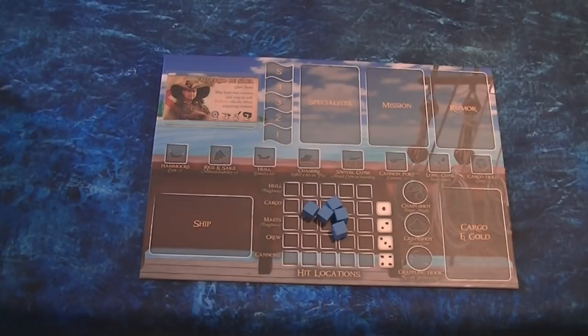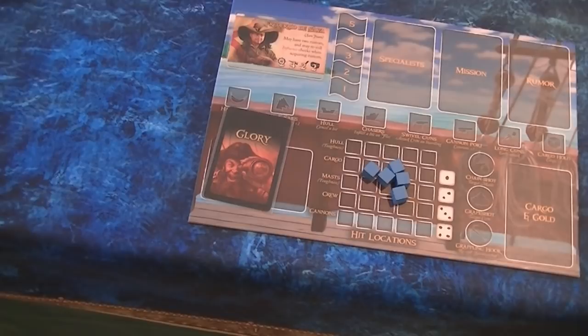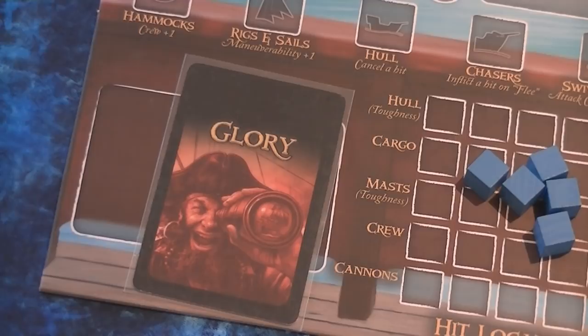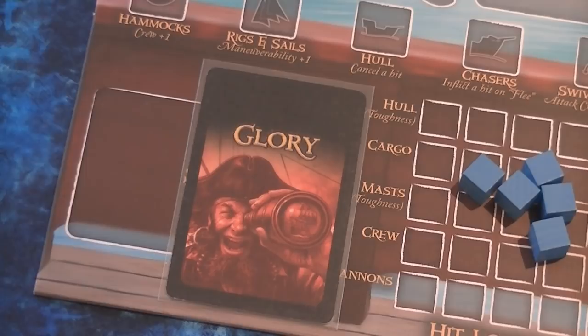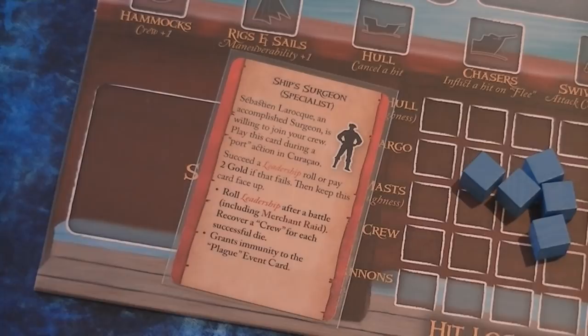You also start with a glory card. Glory cards are awarded every time you gain a glory point, and 10 glory wins the game. They provide extra benefits too. The first five glory can come from money — 10 gold gains you a glory point — but it's meant to encourage people to do more than just hoard money. Money is still important, but these cards help even things up so players pursue daring raids and amazing trades.